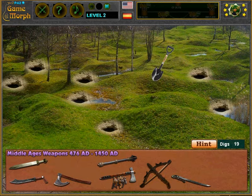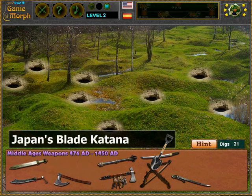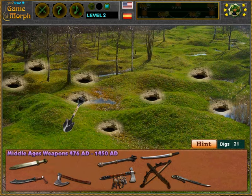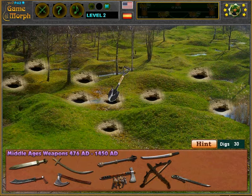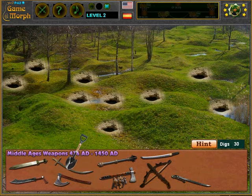Nothing here, nothing here — there's one, what's that? Nothing here either, where are you? There's another one — what is this? A Persian scimitar. Got this too.